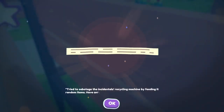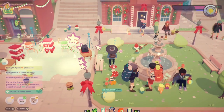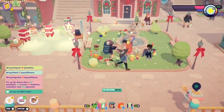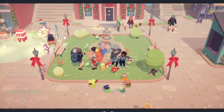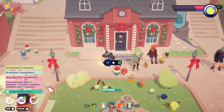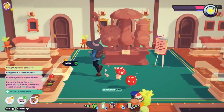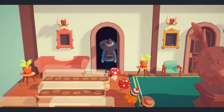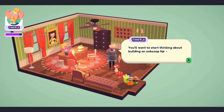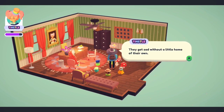Try to sabotage the incremental recycling machine by feeding it random items — I've only managed to produce minimal downtime. Hi Davi, there you are. Bungo Bungo. Is my hair tin still actually going to the office? Yes. You want to start thinking about building an oob coop for any ooblets you leave back on your farm — they get sad without a little home of their own.